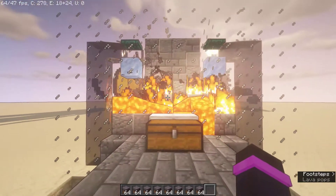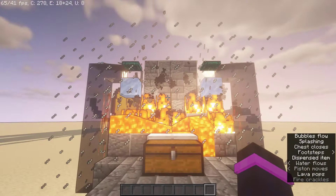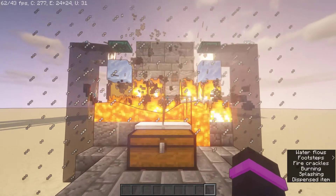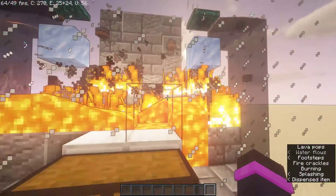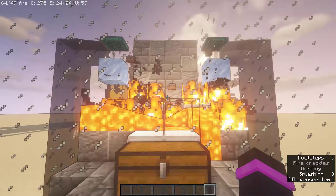I have sort of a design that he could use, and I'll just show you how it works real quick. So you put all the mycelium in the chest, and it all shoots up to the top and gets burnt in the middle. My design in the middle here isn't very good, but I'm sure Scar could come up with something awesome for that.